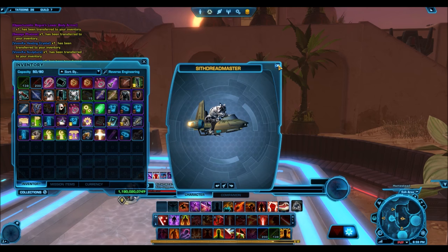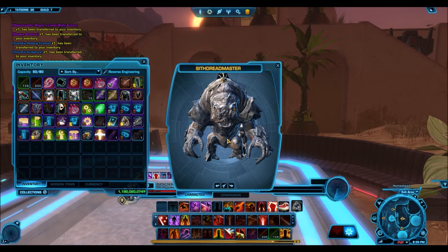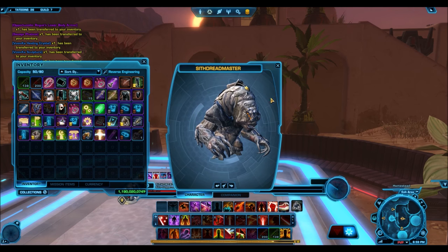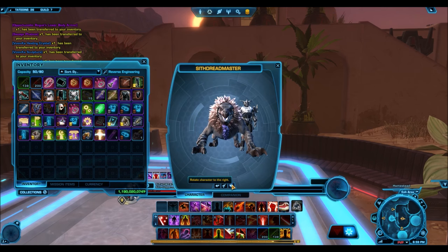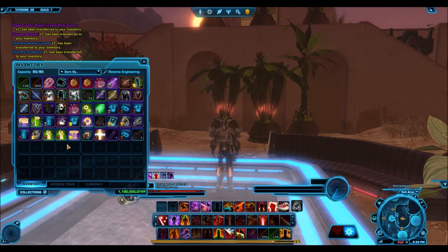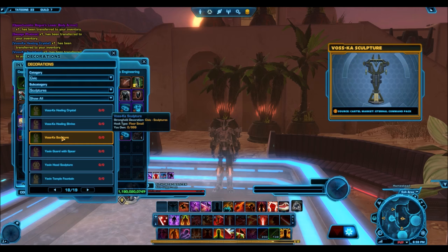Not a bad haul at all, honestly. You can expect around three gold items per Hyper Crate, so the fact that I got a ton at the end there was really lucky. And some of those cartel packs I got like two gold items out of one cartel pack, which is really unheard of nowadays with the RNG. And what's even more funny is out of one cartel pack I got both of the gold mounts. What are the chances of that? One of the gold mounts in this pack is super ugly — that TC Voyager one. I think that looks terrible.